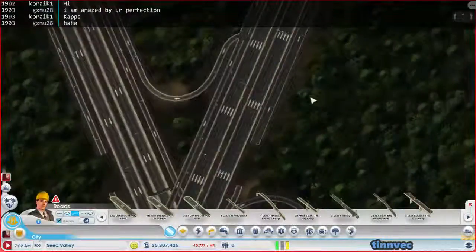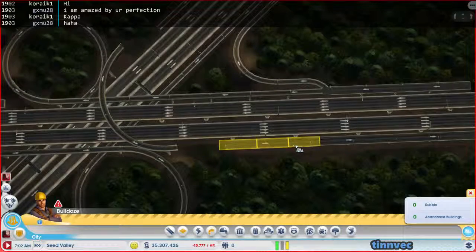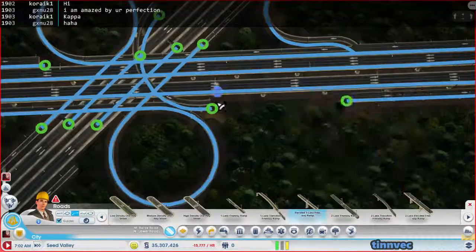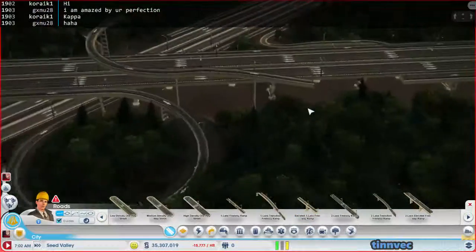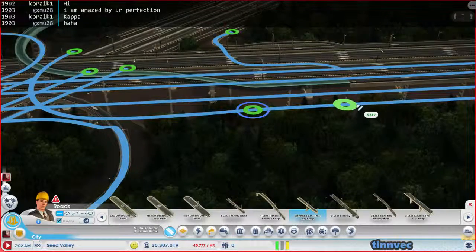Okay, now for my next trick. So this part here, we can get rid of a little bit of this road. This part is pretty easy because I can take just a one-lane elevated ramp and I can draw straight, and eventually it will get it back to the height that it needs to be. Right about there, and yeah that looks pretty good. So then you can see that these two are the same height, then I would just take a freeway ramp if I want to go straight in and it would work.